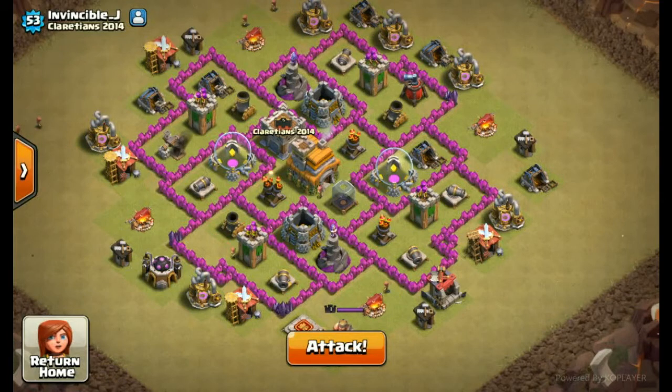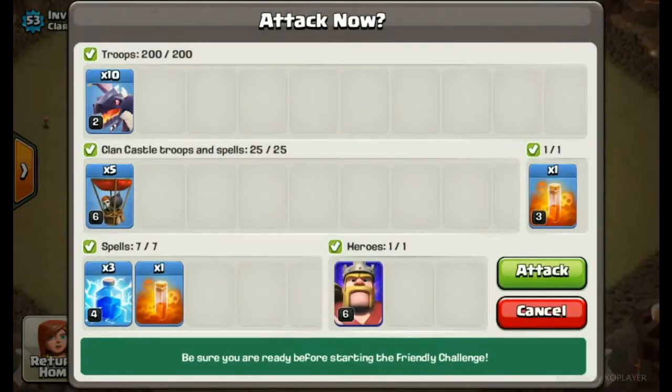I'm gonna put a drag in front of the barrack, in front of the collector. King goes there in between the gold storage. Here's our attacking - watch tight, and I'm not going to use those poisons.